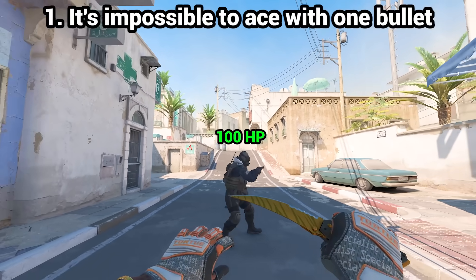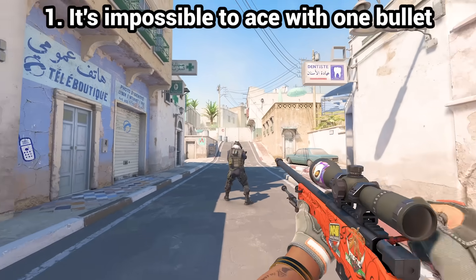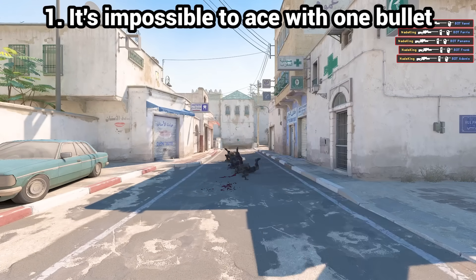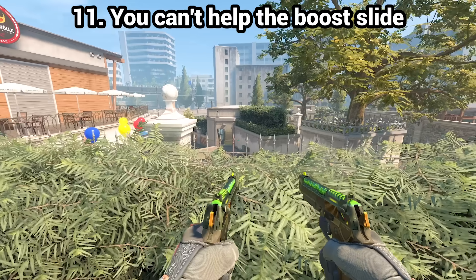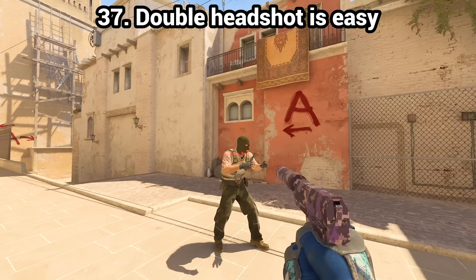Myth number one: it's impossible to ace with one single bullet if enemies are full HP. Myth busted. AWP is the only weapon that can do it if you manage to headshot your enemies. And that's just one of the 40 myths we're gonna test out in this video.